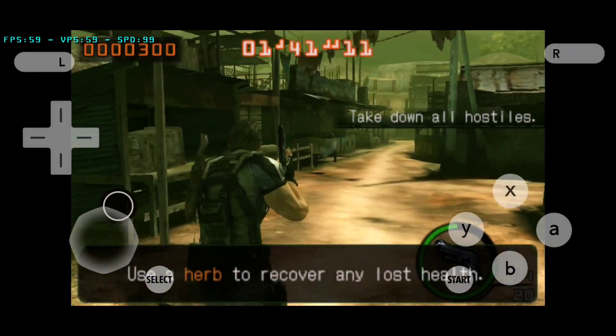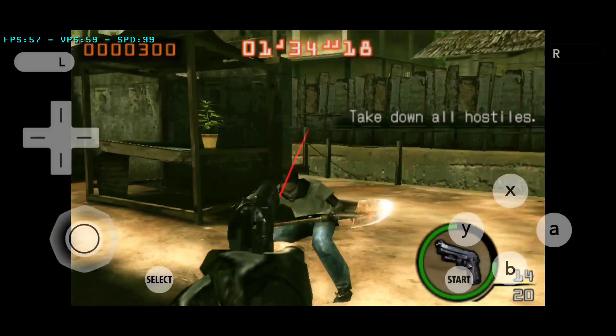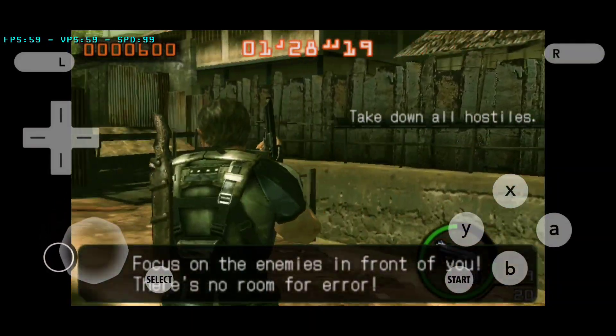Use an herb to recover any lost health. You can use an herb by touching the icon on the touch screen. Focus on the enemies in front of you. There's no room for error.